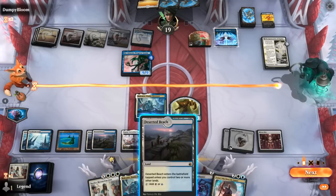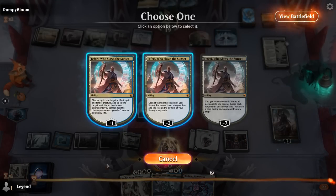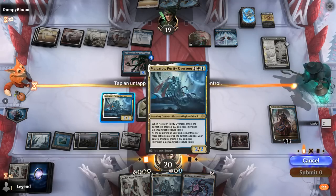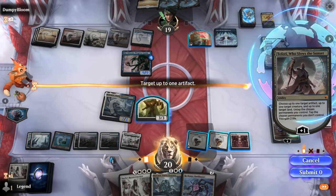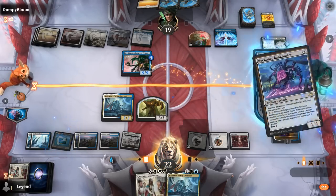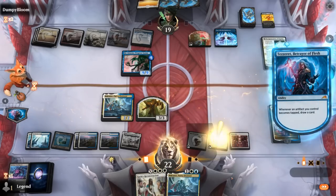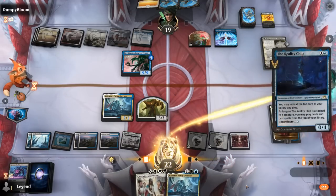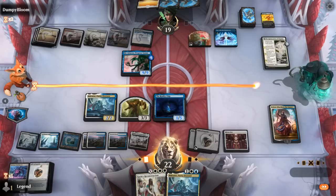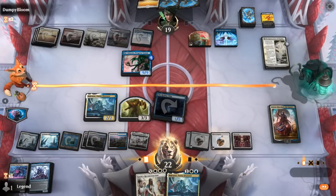We debate whether to move or play Teferi first — we haven't played a land yet. We go with Teferi, and with a legendary creature out it makes three mana with a plus one. Bankbuster gets countered again. We should have drawn with Relic first. Reality Chip we'd like to resolve — we play it and find another Relic on top. This can make mana with Relic, which also draws with the Tezzeret emblem. We want to play as many artifacts as possible this turn after having a spell countered by Jinn.